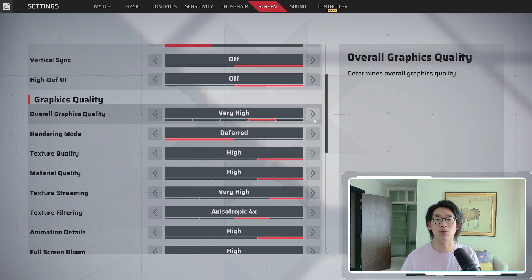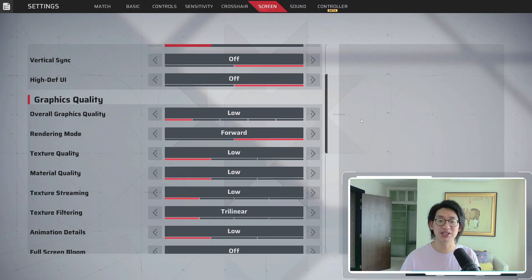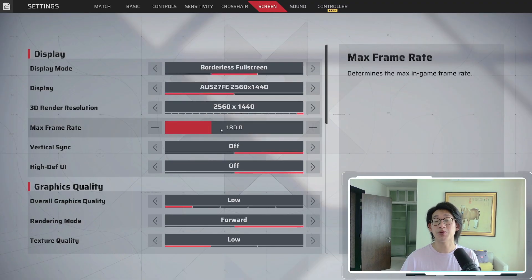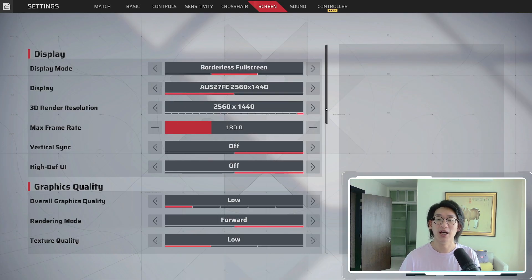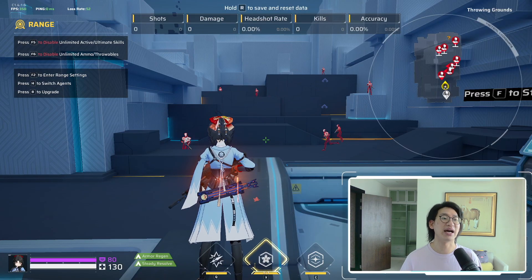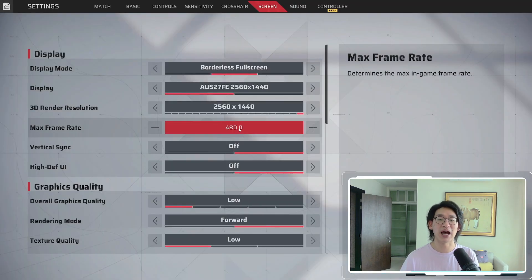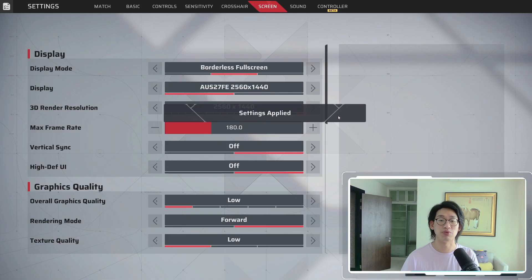In order to fix that, what I like to do is play on everything low. As you can see, when we do everything on the lowest setting, it's still at 180 FPS. The reason for this is because I've capped my FPS at 180, as my monitor's refresh rate is 180. However, if you don't care about that, you can drag this to 480, click Apply, and now you can see I have 350 FPS — it boosts it significantly. But I like to keep mine at 180 because that's my refresh rate.